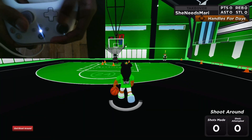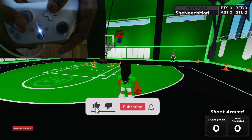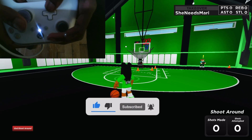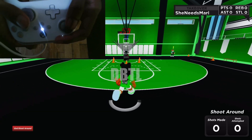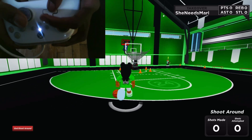Down right, down right. My player's bugging out. Go ahead and teach y'all how to do the between the legs — so down left and down right. Simple as that. Now the double between the legs is basically just a double tap down, deep back. Just get it — double tap.